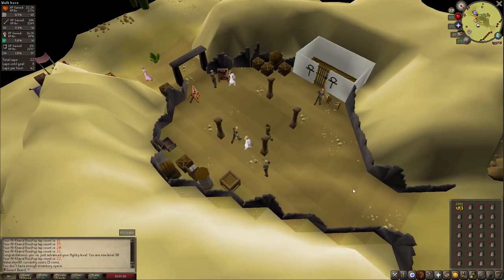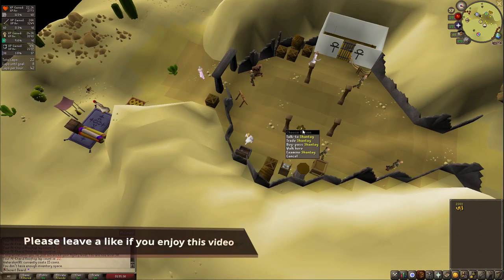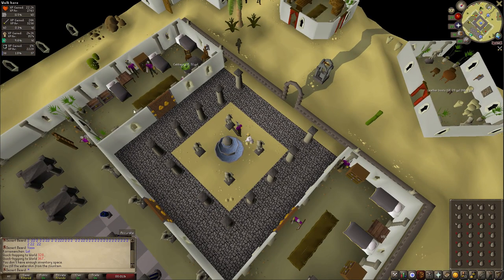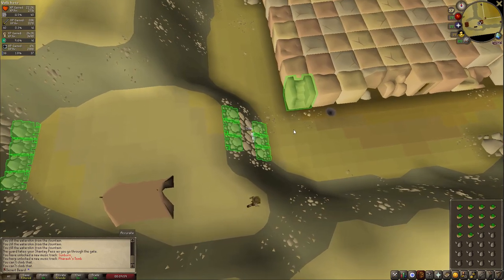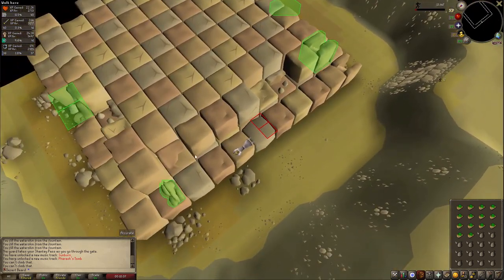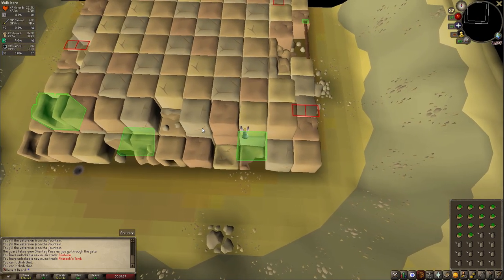Welcome back to the fourth episode of my Desert Locked Iron Man. As you may remember, on the previous episode we finally managed to do the Torx Trap, and by that we unlocked the agility skill. We had to get 30 agility at the end of last episode so we could start doing Pyramid Plunder — and boy was I looking forward to it until I realized how absolutely horrible it is on lower levels.